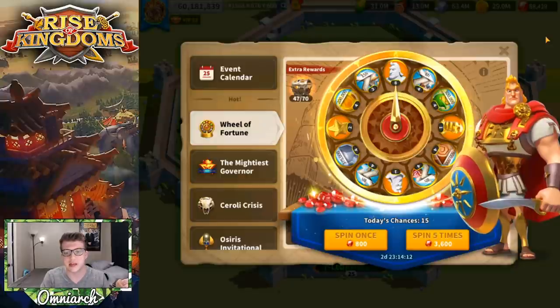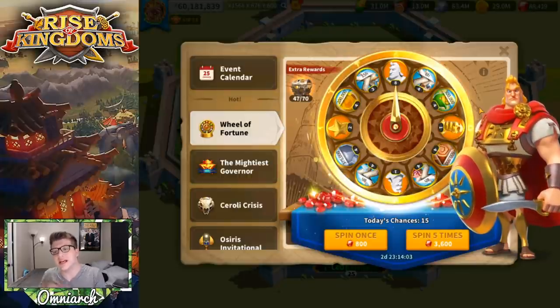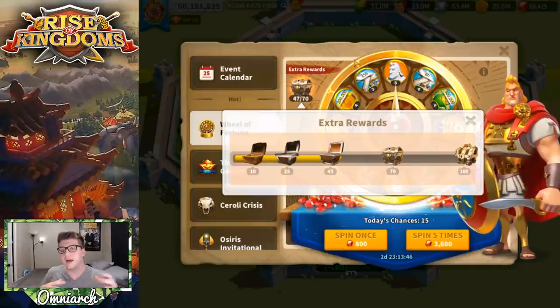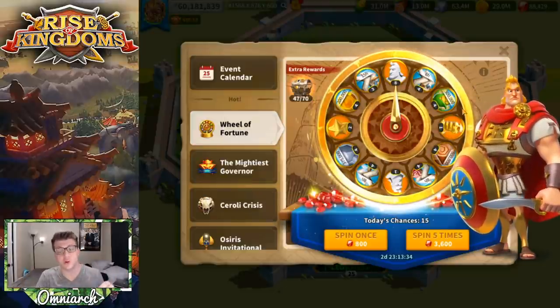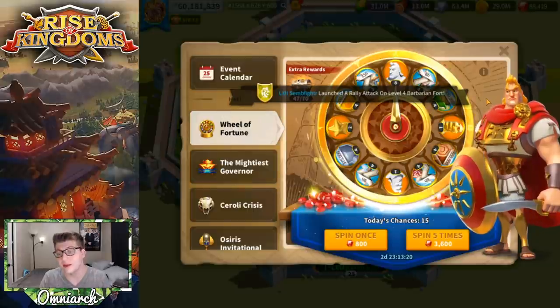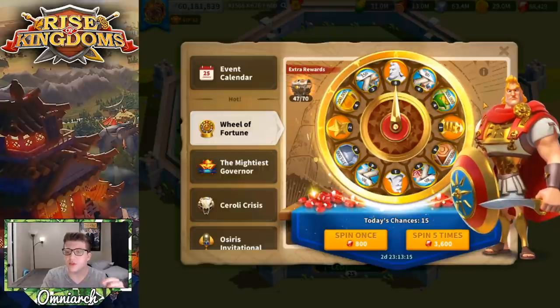There are wheels that are strictly universal commander sculpture wheels, but you actually get less value from those. If you calculate on average how many heads you get per gem from a commander-specific wheel like Alexander's versus a universal wheel, even though the universal wheel spins are cheaper, the heads actually cost a little bit more per gem on average. So when you see a commander-specific wheel, it's worth spinning because it's cheaper per sculpture than a universal wheel.